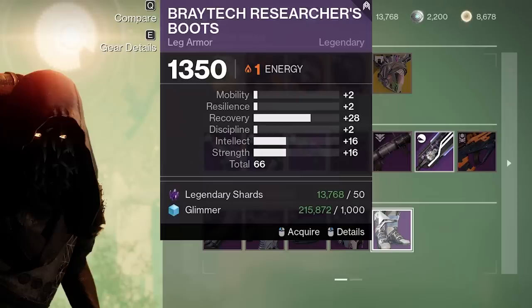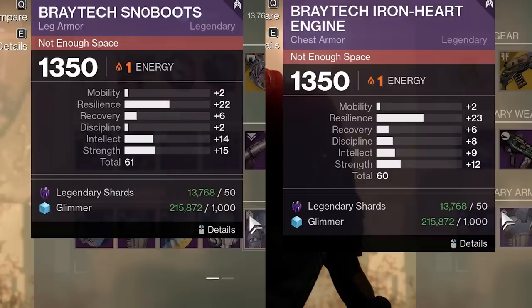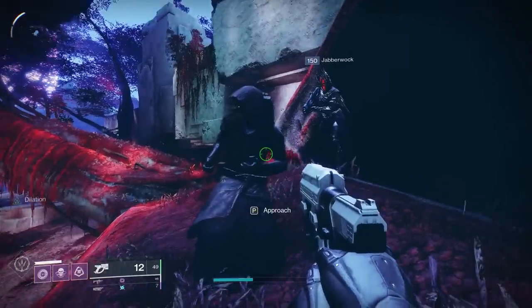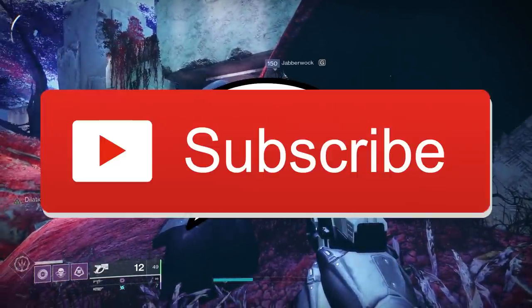Armor-wise, Warlocks have high boots with a great breakdown — 100% pick that up. Titans got okay chest and leg armor, but you can do way better. Hunter got a 64-roll chest, but on the other stuff, eh, you can do better. Pick up whatever you don't have, or if the roll's better than what you got. Like, comment, or subscribe.